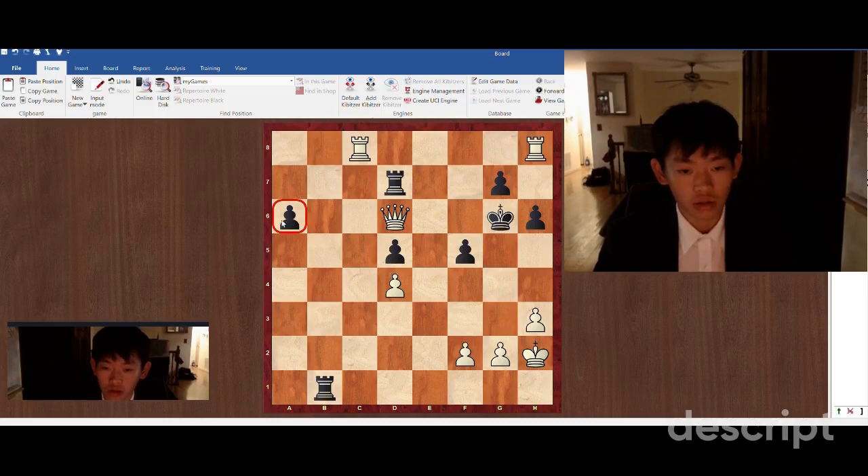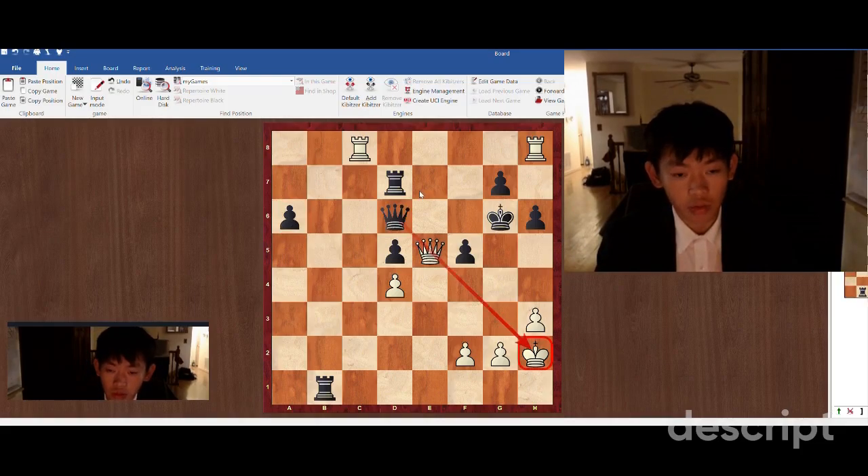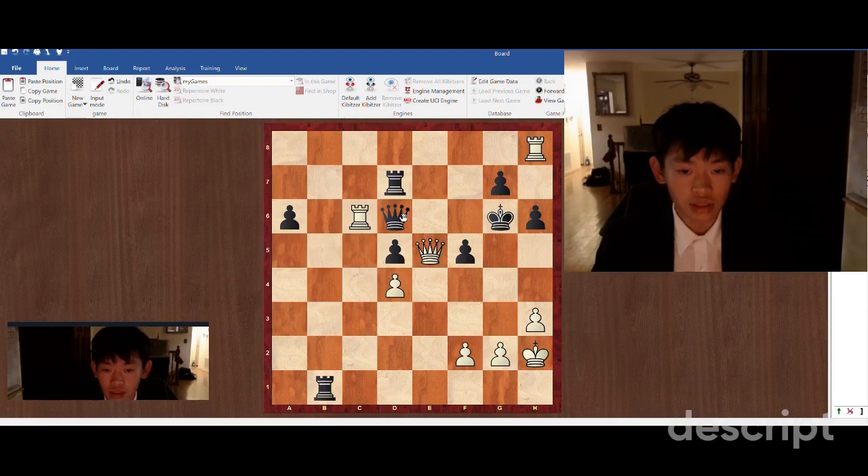On the a-file. So instead, we're going to play rook c6. This is a good move since black is going to have to take on c6.